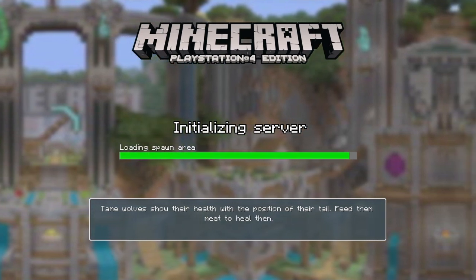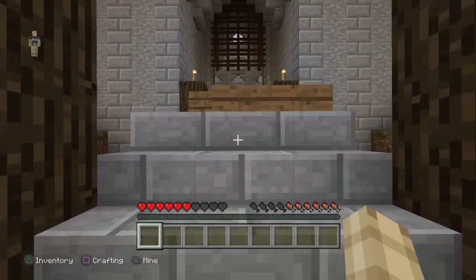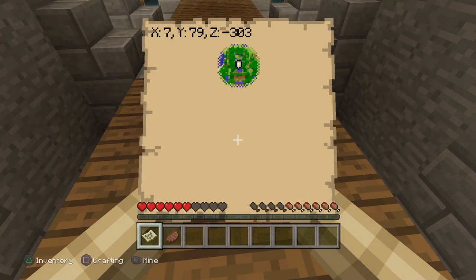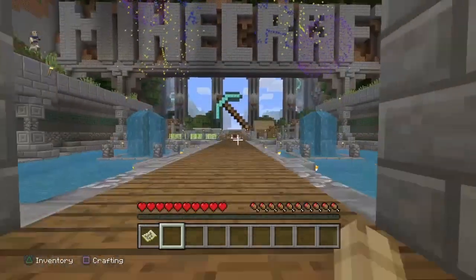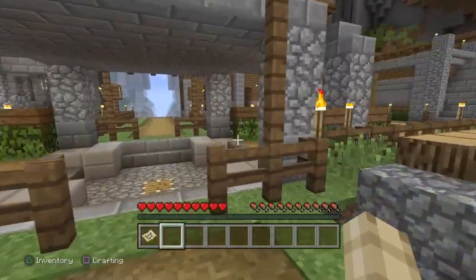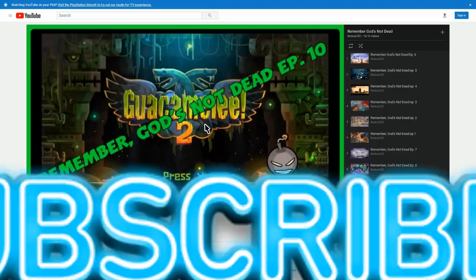Hey, what is up YouTube? This is Redcar200. We've got a Minecraft Trophy Guide for Expansion Packs number 6. This could also work on PS Vita and PlayStation 3. The only trophy you will not receive if you follow the guide is 'Great View from Up Here,' because we need to find the ender portal and I couldn't find it on this tutorial world. But you'll receive all the other trophies. All I ask is that you check out my other videos and subscribe to my channel.